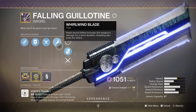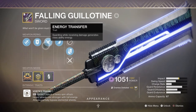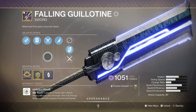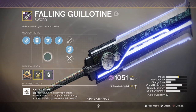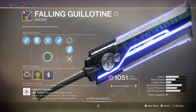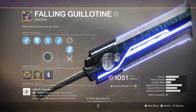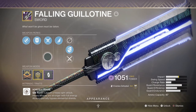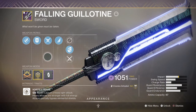For heavy, we have the Falling Guillotine Sword with Whirlwind Blade and Energy Transfer. Everything comes down to the sword putting in maximum damage against bosses and Ultras, and this needs to be executed properly to get the most out of the build. You'll need a version with Whirlwind Blade for the damage buff, which stacks with the Lucent Blade mod for even more damage. It would also be wise to get Relentless Strikes, though it's not strictly required to complete the build.